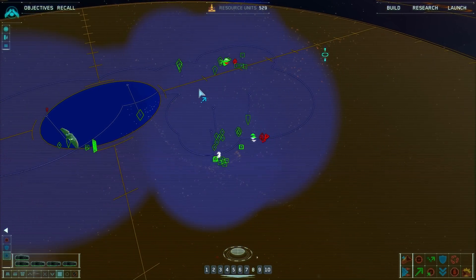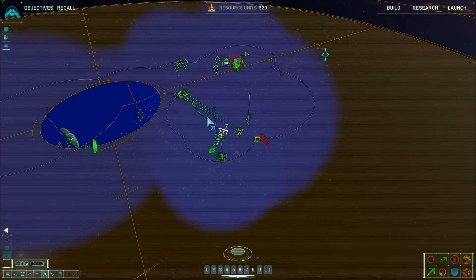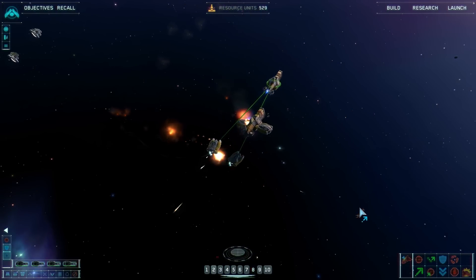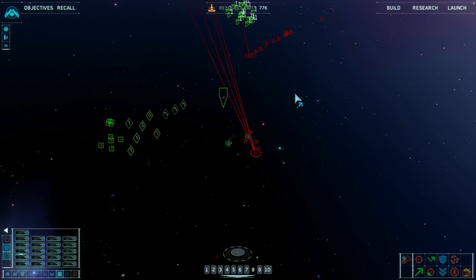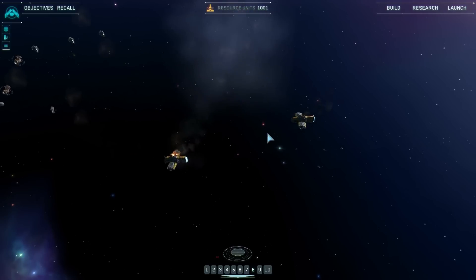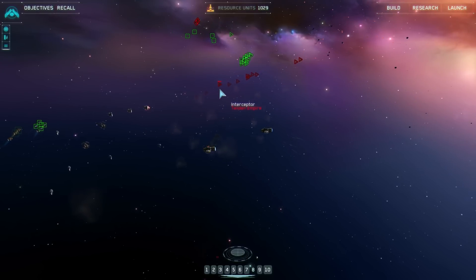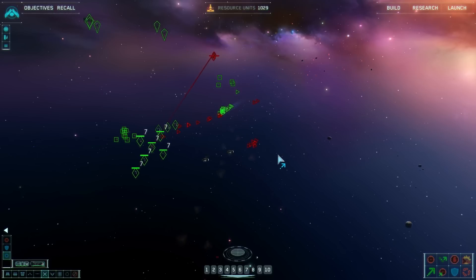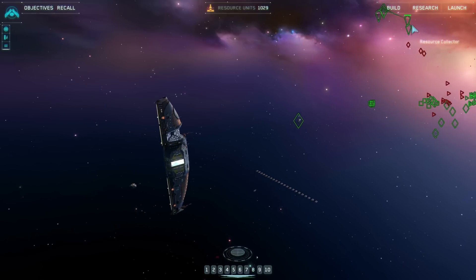This is a cakewalk. Pulling groups six and seven back. Group two under attack. Probe's dead. The defenders are coming but I'm planning to take them out with the corvettes. We're being attacked — I'm hoping interceptors can handle this. Assault frigates incoming. What do I want against assault frigates? Probably the ion cannons — I'll send in the missile frigates as well. We've got plenty of resources.